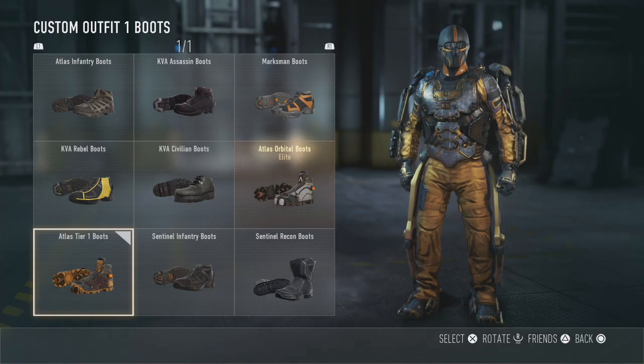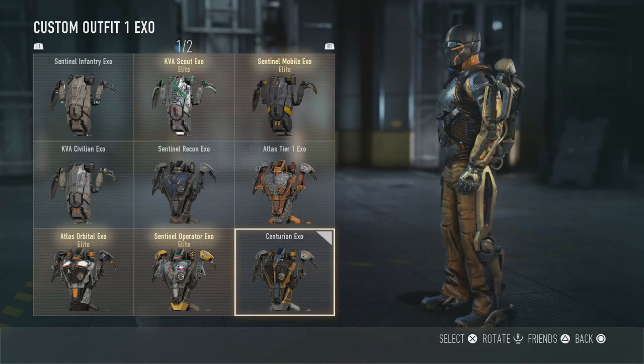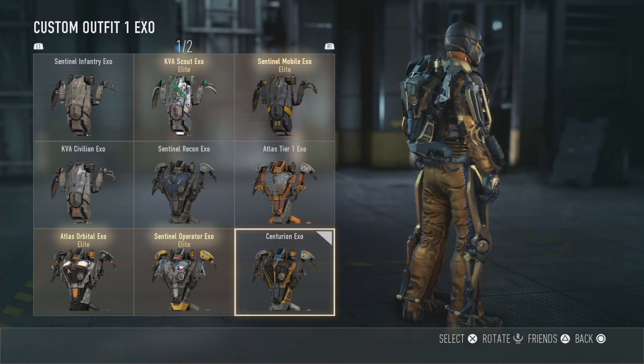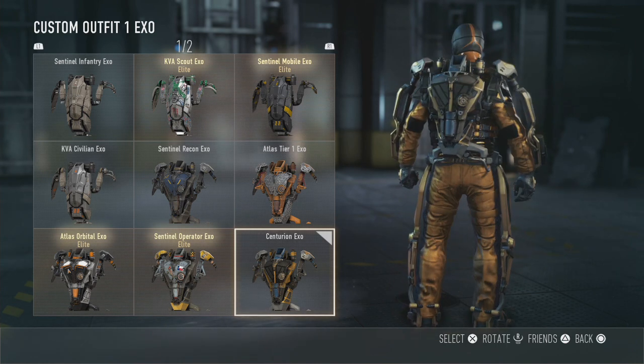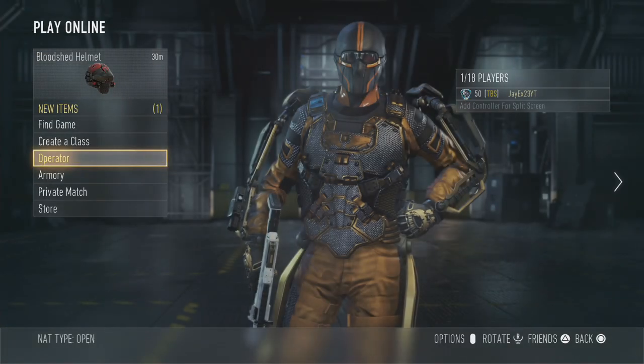Once I've got royalty SMGs I should have the diamond boots. For my exosuit I've got quite a few, but the one I'm rocking is the Centurion Exo which we got finishing top in the Platinum Division Clan War. I'll go into my other exosuits as we're looking at my armory.